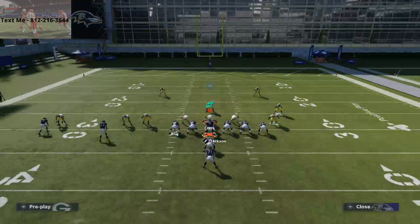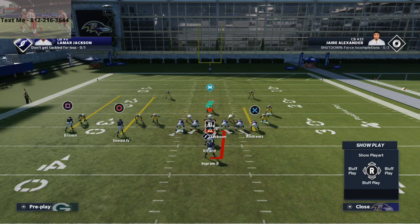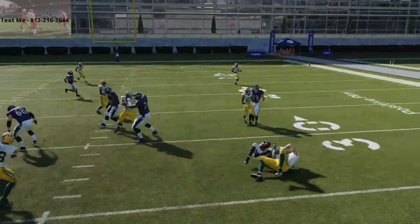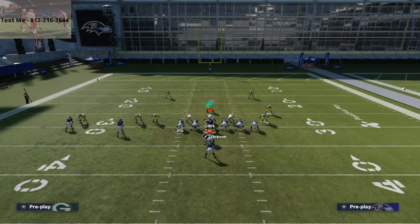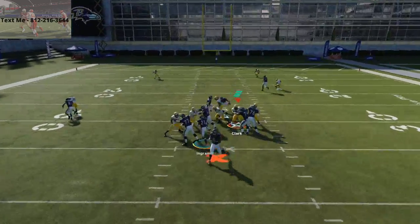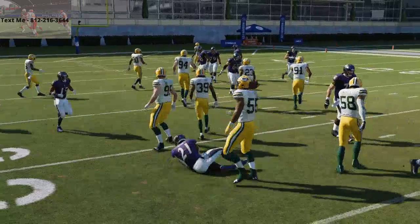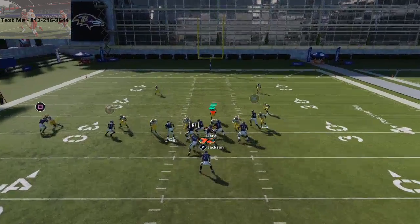You can actually slide protect these runs. Let me show you real quick — this is what the play looks like stock. Now I'm going to slide to the right and look: the play art completely changes, everybody shifts over to the right one, and you're going to get better blocking off the right edge. You can do the same on the left edge. You can also max protect and ID guys, and they'll actually block them this year, which is a really cool feature. With the lead draw, they hold their blocks most of the time pretty well.